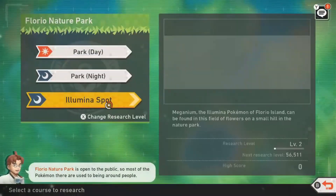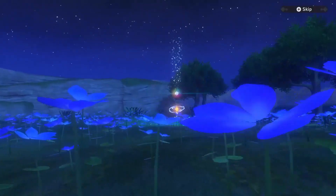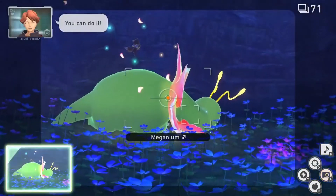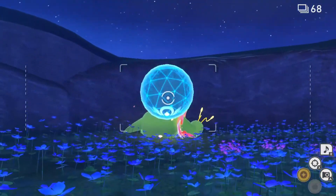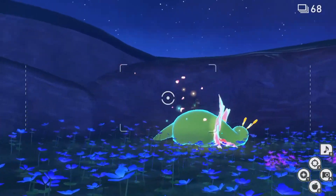The first Illumina Pokemon is Meganium, located in the Florio Nature Park. When you go into the first Illumina spot, you just need to take one picture of it and then you'll move on to level 2 of the Illumina spot and get the picture of Meganium. Then you replay the same thing until you get a 1, 2, 3, and 4 star picture — that's what you want to do for all Illumina Pokemon to complete the Photodex entry.